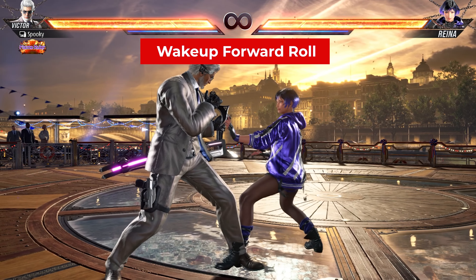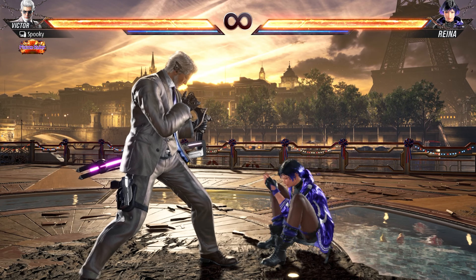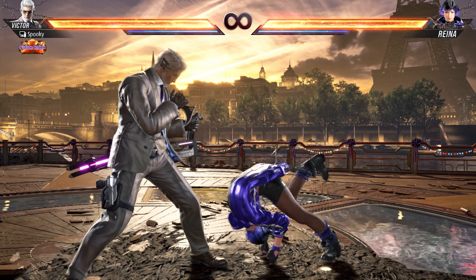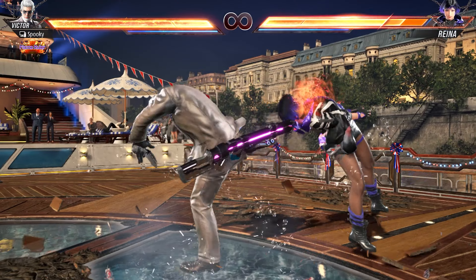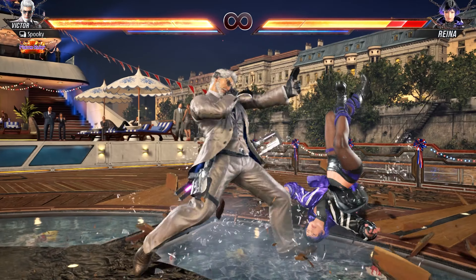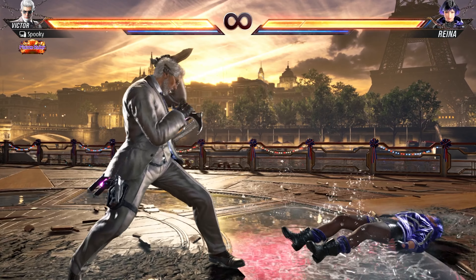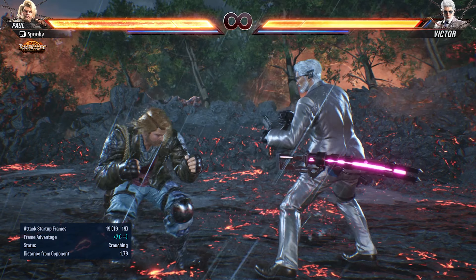Hold forward for a roll into wake-up. I don't recommend using this too often as it's pretty slow. When using this while face-up feet-towards or face-down feet-away, it is easy for the opponent to OTG this, but difficult or impossible to launch for a full combo, making it a situational surprise tool. However, when face-up feet-away or face-down feet-towards, this has a huge vulnerable period where it can be launched for a combo, making it generally a bad idea. While using forward roll, you can also perform your mid-kick and low-kick attacks.